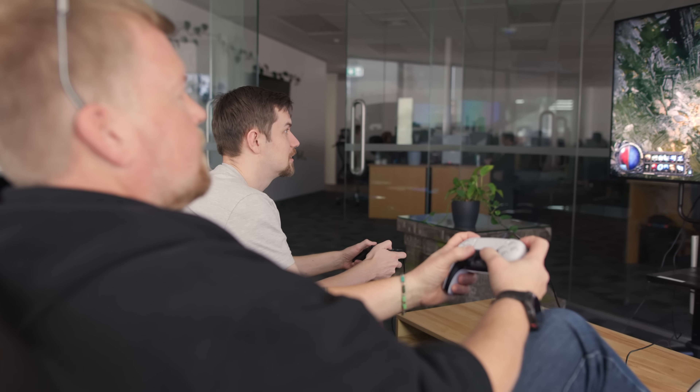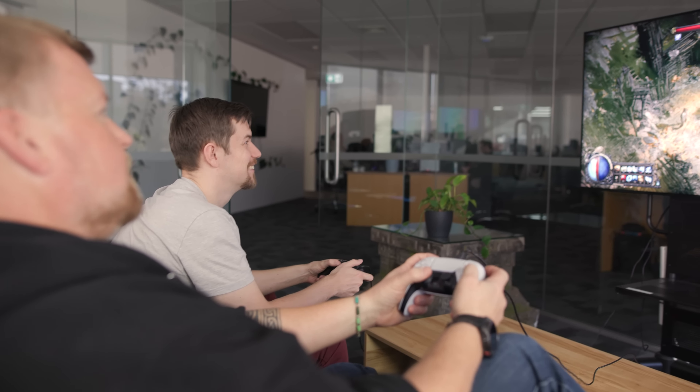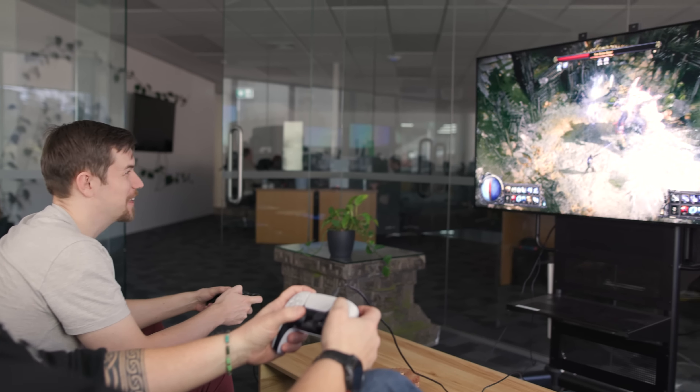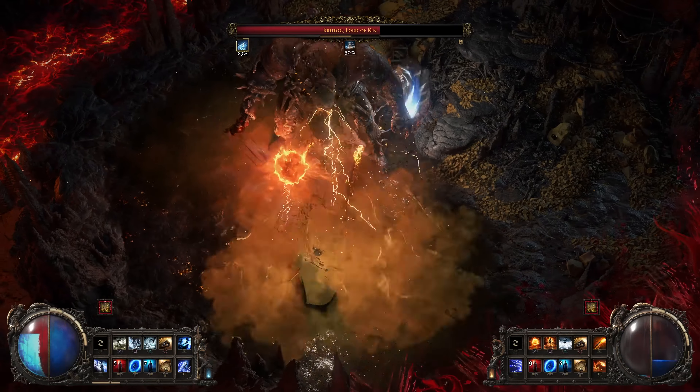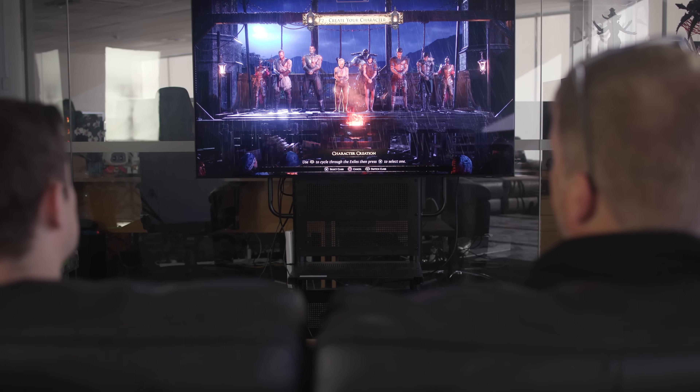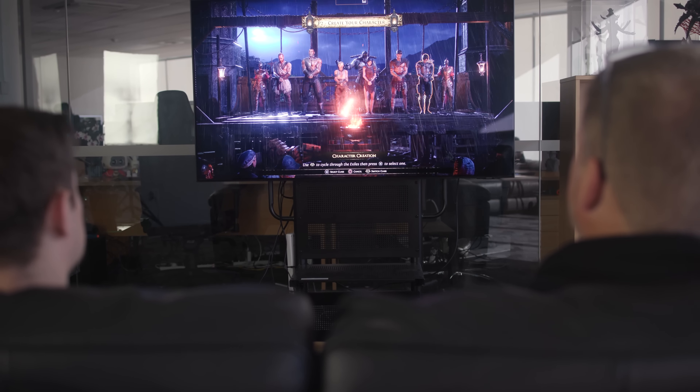When we were thinking about what would be a great reason to play Path of Exile on a couch, one of the things we knew a lot of people would really enjoy was playing with their friends in co-op. This is actually a feature that a lot of games just don't bother with anymore, but it's something that I really love personally. You can play through the whole game from beginning to end together, enjoying the story along the way. And in Path of Exile 2, we have a lot more synergy between our classes, so if you're playing something different from your friend, you'll probably find a lot of ways to work together.